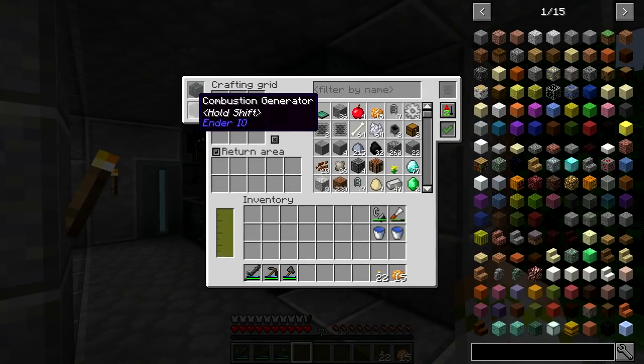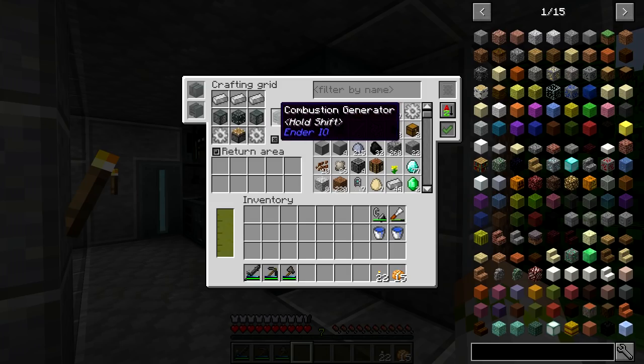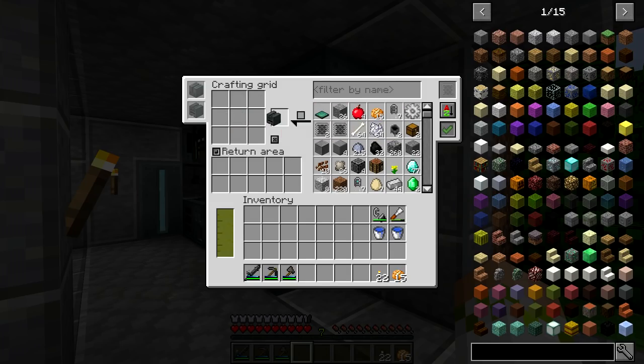First things first, we are going to need to make the Combustion Generator itself. The recipe requires three electrical steel, two fluid tanks, a machine chassis, a piston, and two basic gears. So not very expensive to make, but there are other requirements to go along with it.